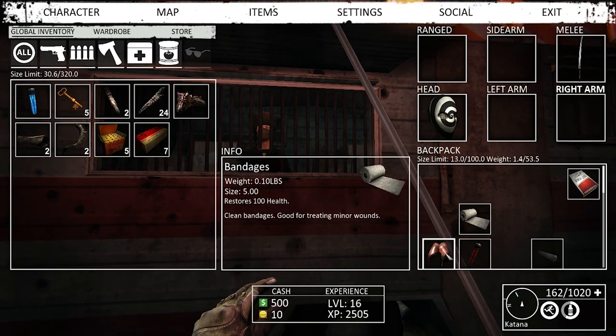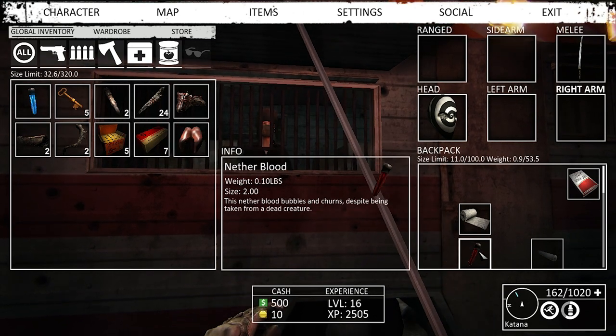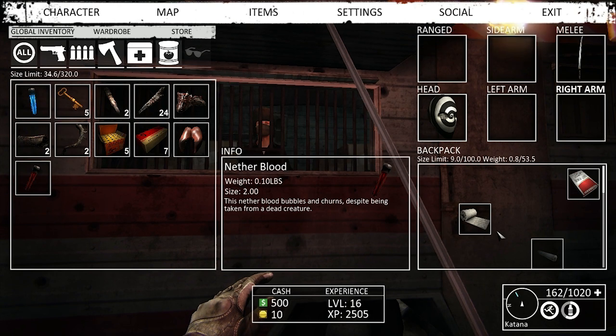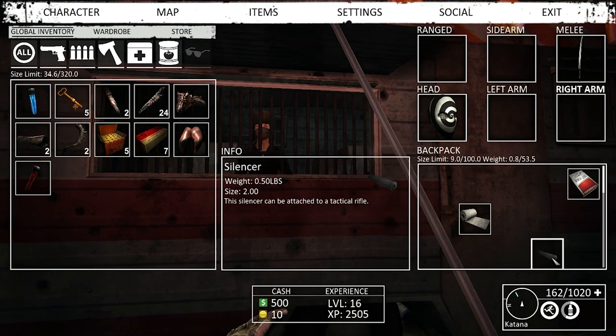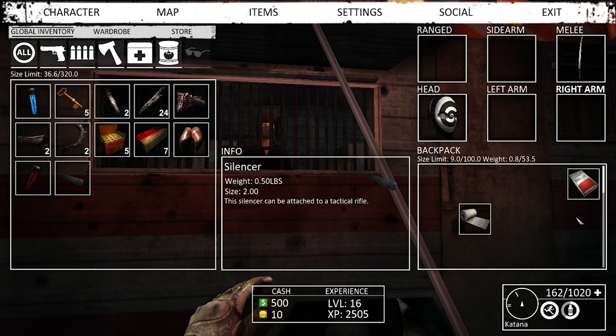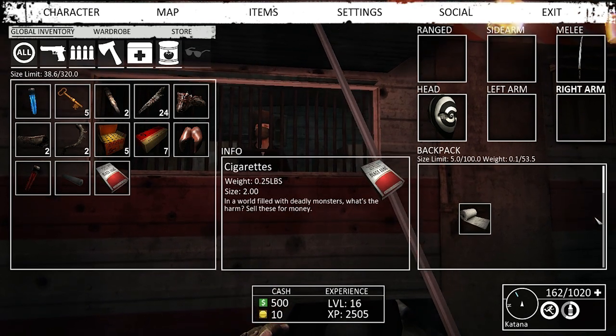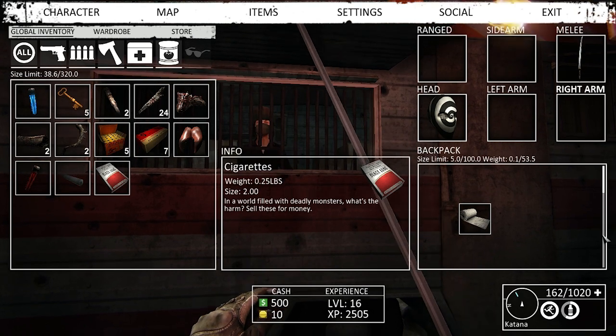Incendiary Gland. Netherblood. These are all tradables that you can use later on. It's a silencer — a crafting part we'll use later. Let's go ahead and put this over here. We'll trade that when we get back to LSZ sometime.